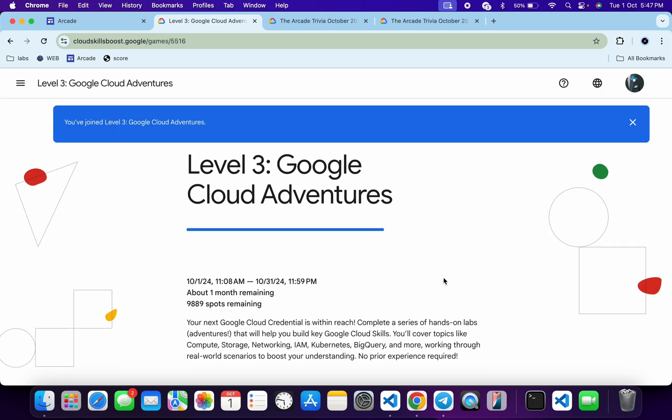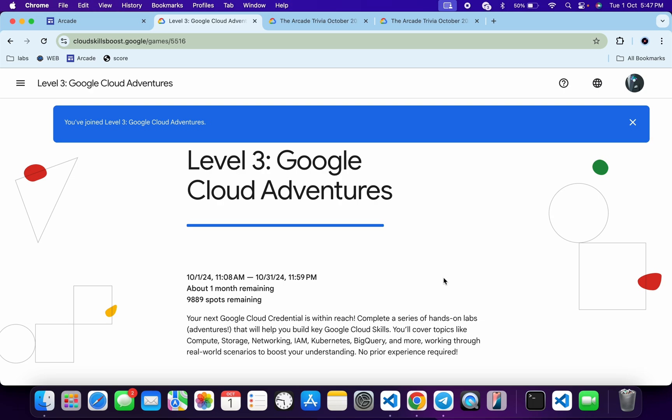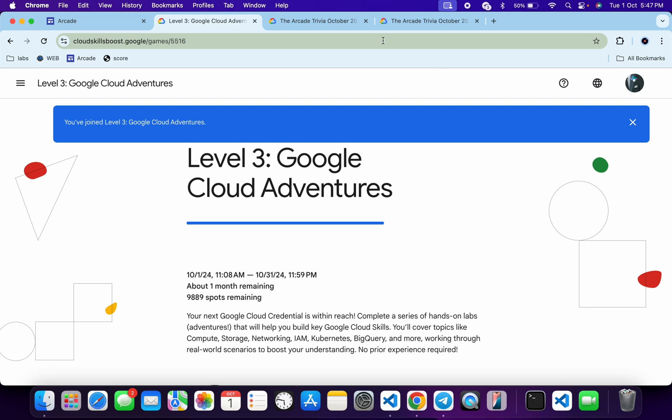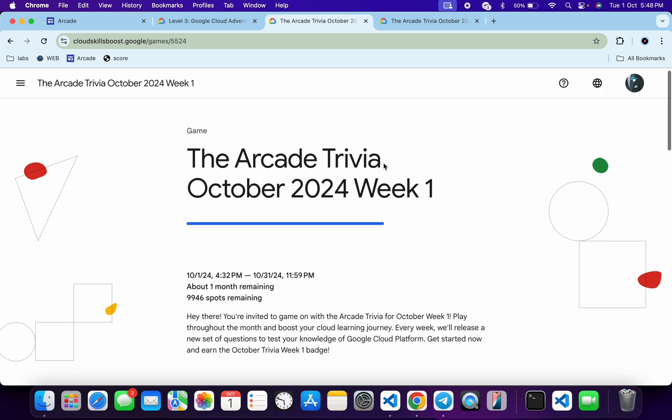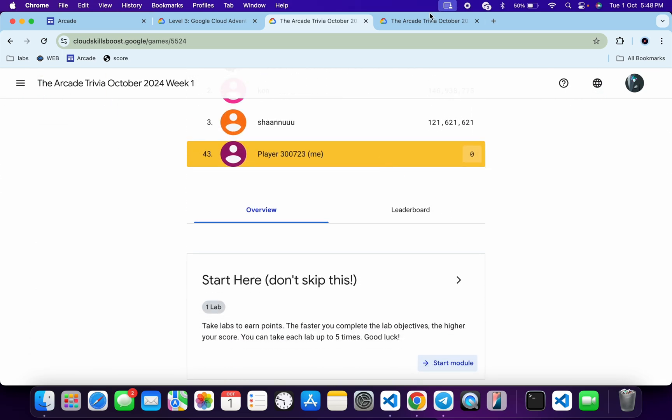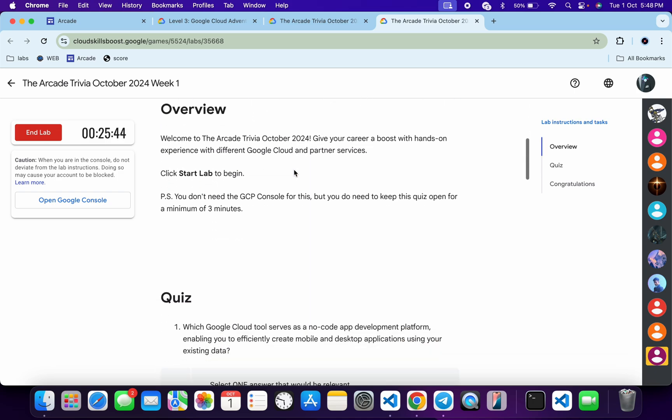No need to worry about the lab solution — I will share the playlist in the description box for all the games, from there you can just complete all the labs. Now let's see the answer for this particular quiz. Just open this quiz, scroll down, and start the lab like this.